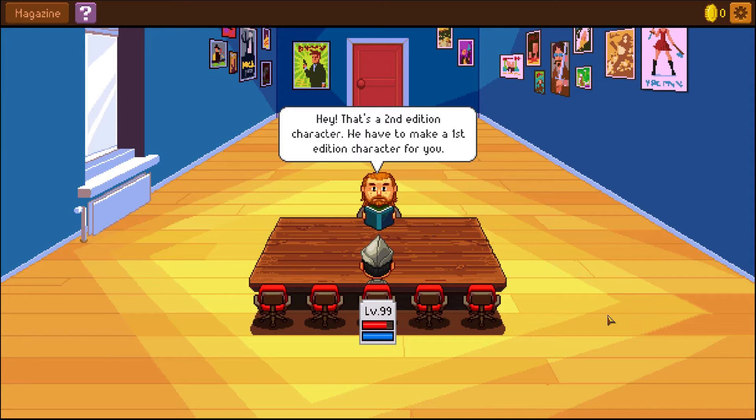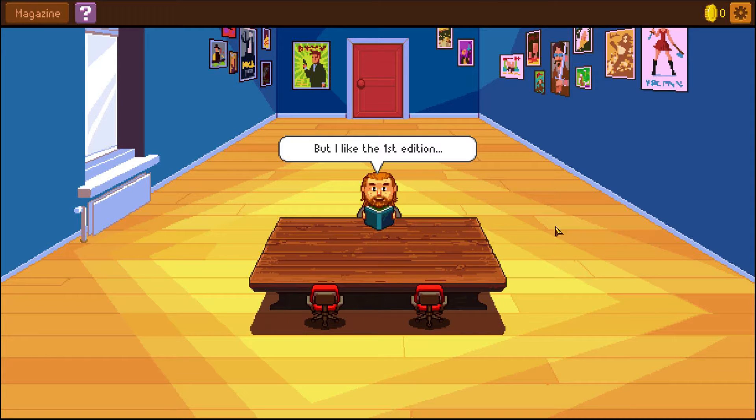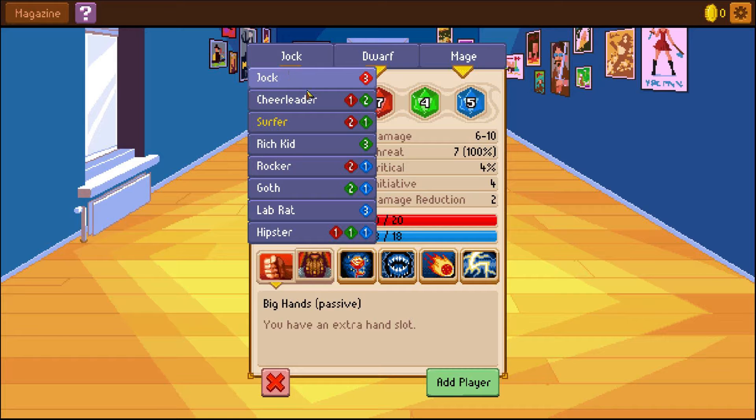'That's the second edition character. We have to make a first edition character for you.' 'I never downgrade to first edition.' He just disappeared. 'I'd like the first edition — fine then, I'll play with my other friends.' Okay, choose chairs to add players. So we basically told that guy to fuck off. What should we be? We can be a jock, a cheerleader, a surfer, a rich kid, a rocker, a goth, a lab rat, or a hipster.